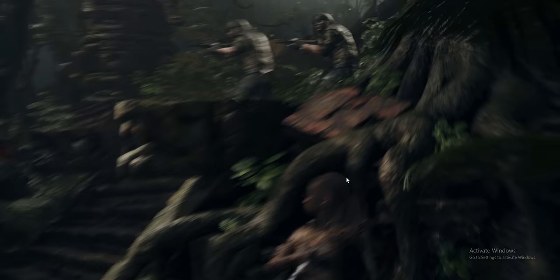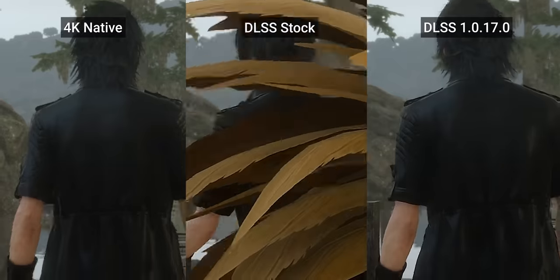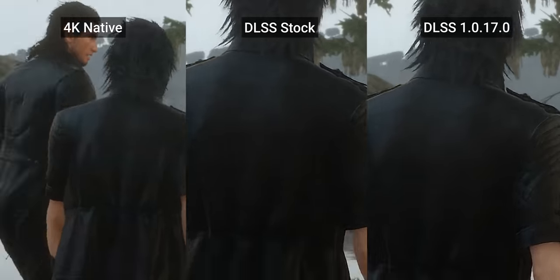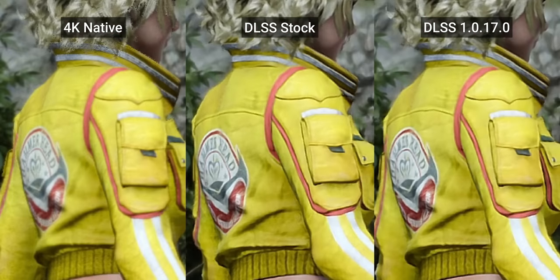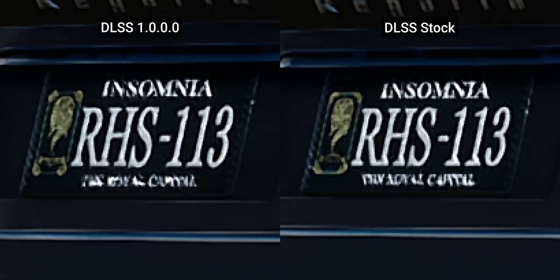What about DLSS 1.0? You obviously cannot use a different major revision — the game just doesn't launch in every game we tested. However, there were a few different revisions for early titles, like Final Fantasy XV, the debut title that shipped with revision 0.9. If we upgrade that to the final 1.0 variant released for Shadow of the Tomb Raider — revision 0.17 — we're treated to a slight image quality improvement. The studs in Cindy's hat show less smearing, there's more contrast around her shoulder pocket, more clarity to her jacket's patch, and you can more clearly make out the Royal Capital lettering on the license plate. It's subtle, but fascinating to see how small changes to the algorithm have improved things over time.